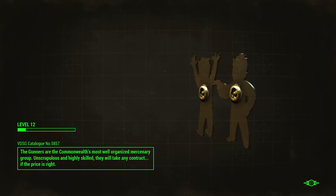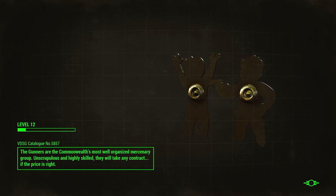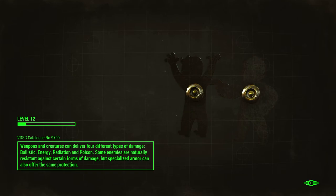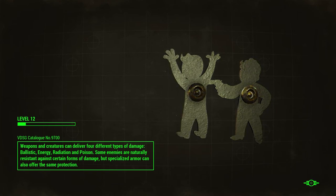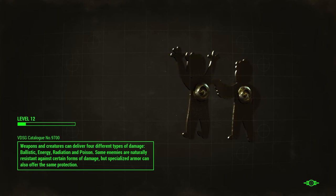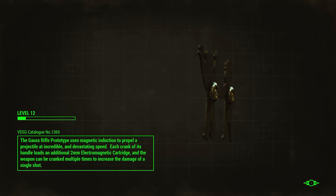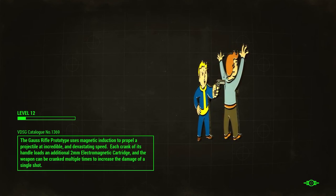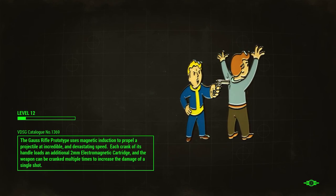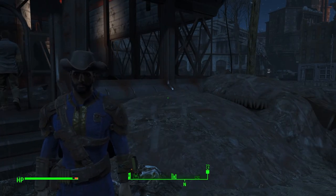Since I didn't get Sunshine Tidings, I'm going to go pacify the drive-in and then come back and try again, hoping to land the Sunshine Tidings Co-op assignment on the next run. We'll leave it here for now. In the next video we'll unlock the drive-in as a settlement and then retry the mission. If that's something you're interested in, drop a like and subscribe — it really does help the channel grow. Catch you guys in the next video, deuces!